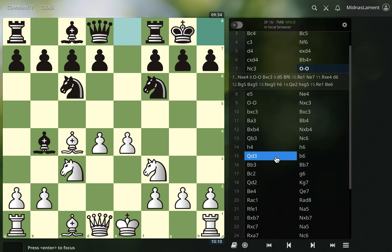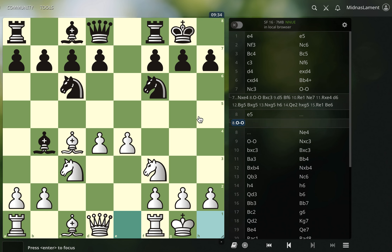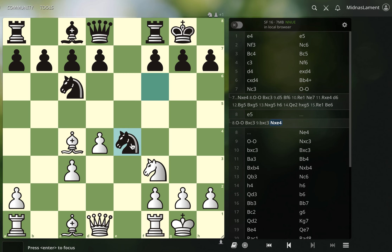I did feel like my position was good after this, so I went e5 — I'm hoping this is the correct move. I think if I just go castles, maybe they could play d5 or something. Or if I castle, maybe they could just take here, and then d5 comes. I'm going to analyze this.